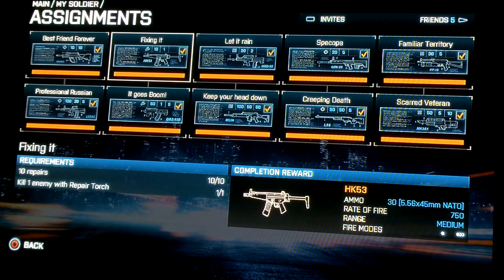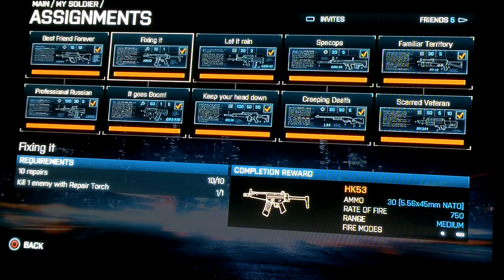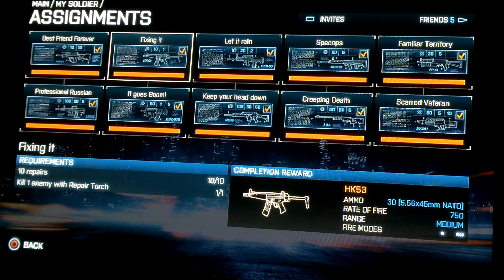Moving on to the HK-53. I really like this weapon up close. With the right attachments like silencer and pistol grip, it's pretty good. I really like it for close quarters, but every time I was on a map that was far range, it got owned every time. It's a pretty decent weapon. The 10 repairs — go to a vehicle map, not a big deal. Kill one enemy with repair torch: I recommend Operation Firestorm or any map with high sniper activity. I went up behind a sniper and blowtorched him — that's how I unlocked that one.